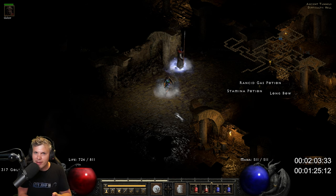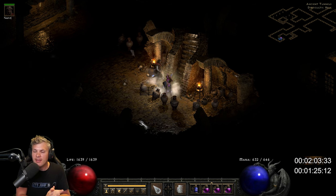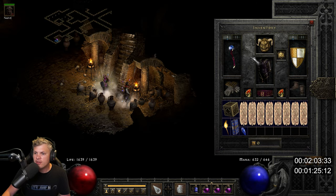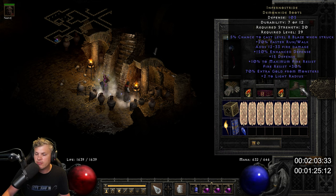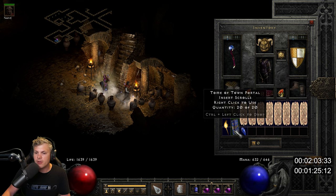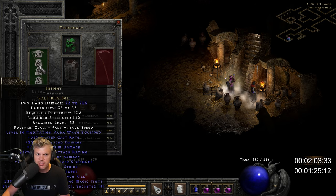The next test is a players 8 difficulty Blizzard Sorceress run in the Ancient Tunnels with a high-end geared Sorceress. Her gear: full Tal Rasha's set with two SoJs, Trang-Oul's gloves, random boots, Frostburns — it doesn't matter — and assorted cold skillers. Obviously a hero-edited build with Torch and Anni, so much higher plus-skills gear overall.